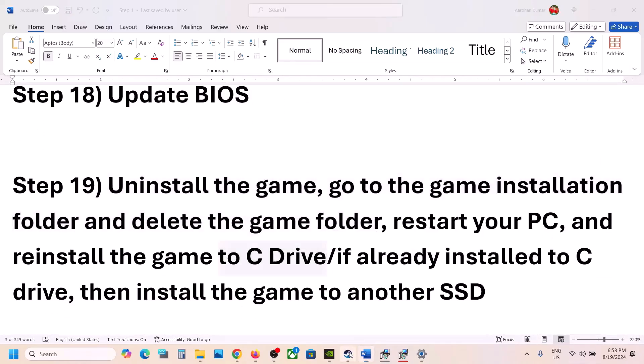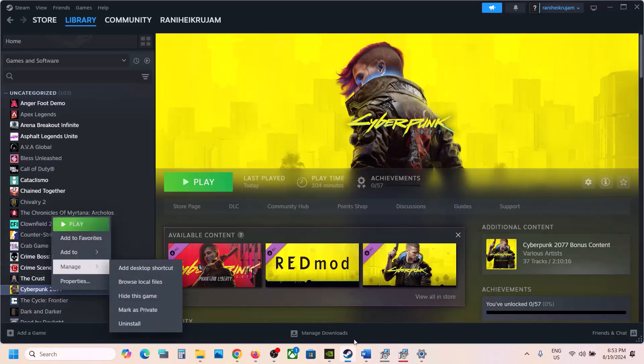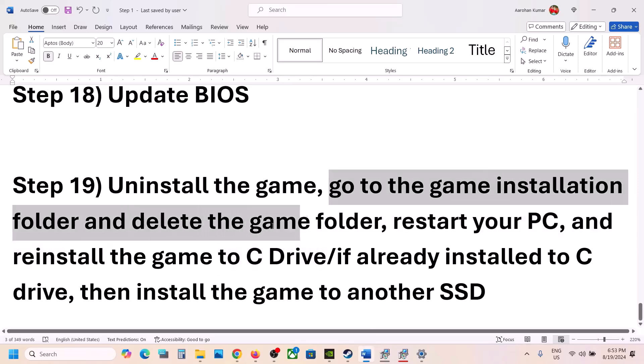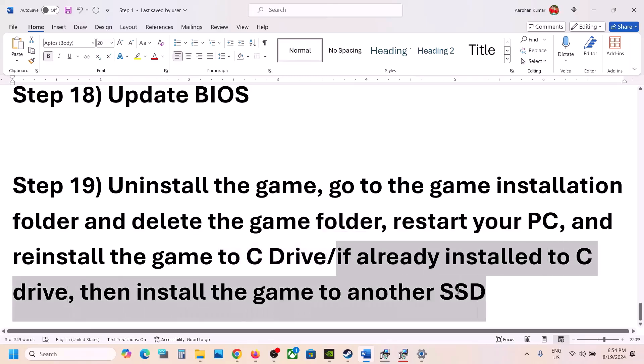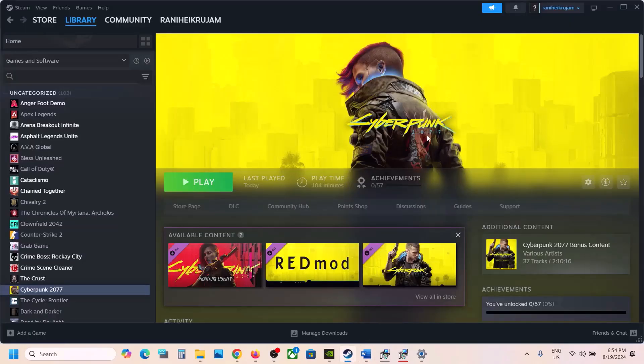The last step is to uninstall and reinstall the game to the C drive. Right-click on the game in Steam, select Manage, then click Uninstall. After uninstalling, go to the game installation folder and delete the game folder. Restart your computer, then reinstall the game to the C drive. If the game was installed on D, E, F drive, or an external drive, try installing it to the C drive. If already on C drive, try installing it on another SSD and check. One of the steps shown in this video should help get the game running. Thank you for watching — please like and subscribe.